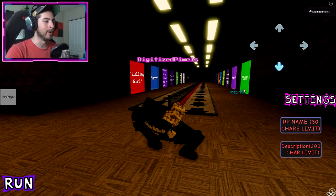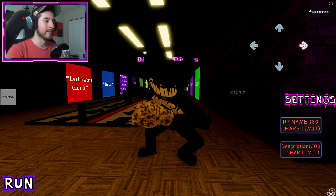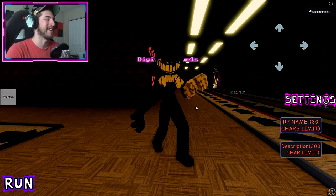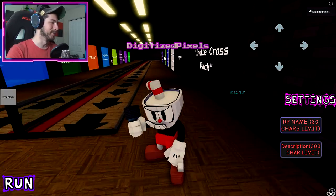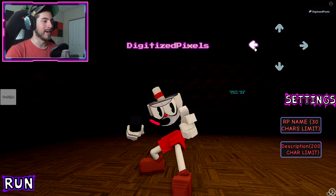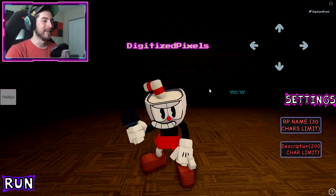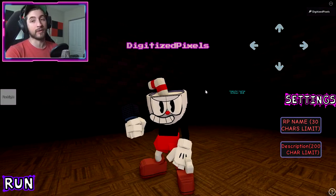Let's go through the Ink Demon's moves: left, down, right, and up. Very cool — he kind of looks like the Minecraft sponge texture. Now let's check out Cuphead. Left, down, right, and up. Cuphead is another fantastic game — very ragey, but a very fun rage game.